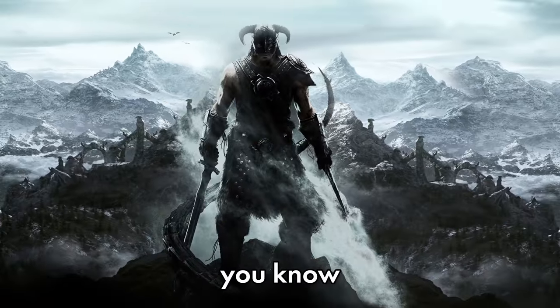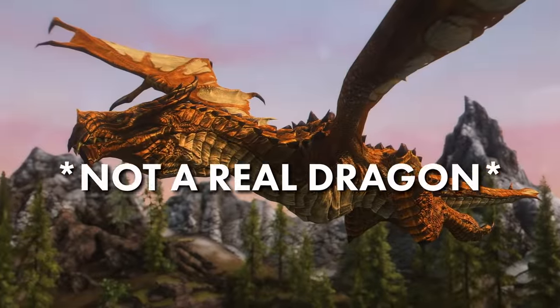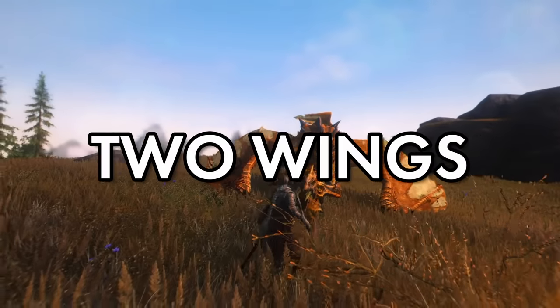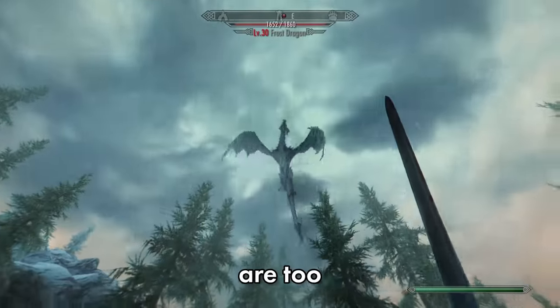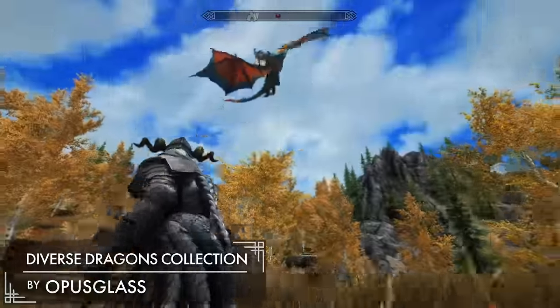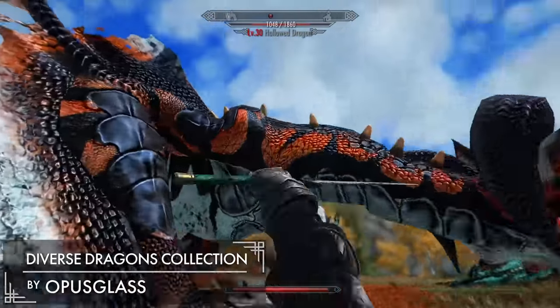Did you know that the dragons in Skyrim — you know, the game about dragons — aren't actually dragons at all? They're wyverns. Real dragons have four limbs and two wings. These fake Skyrim dragons only have two limbs and two wings. Come on, Todd. But that's all besides the point — the point is these vanilla dragons are too plain and we need some more variation, which is where Diverse Dragons Collection comes in. This mod adds 28 new custom enemy dragons with unique models, textures, and abilities.